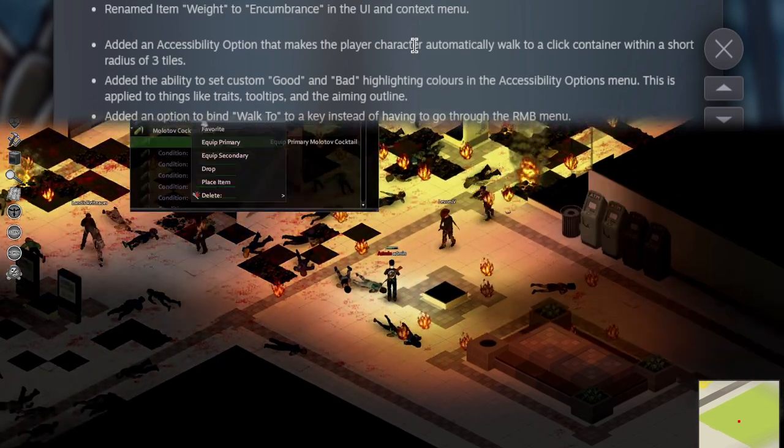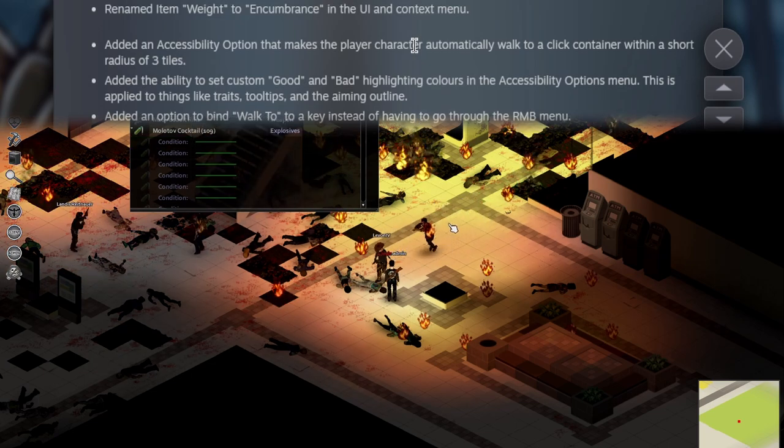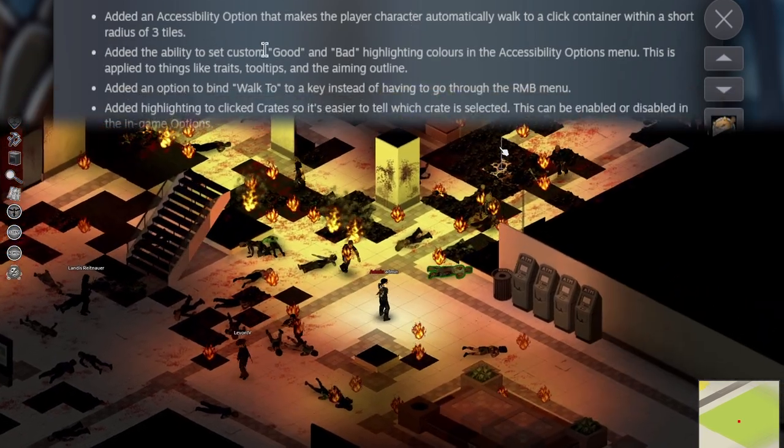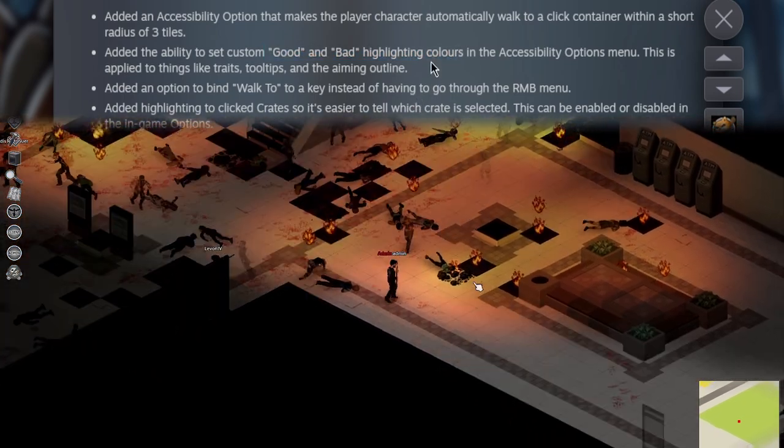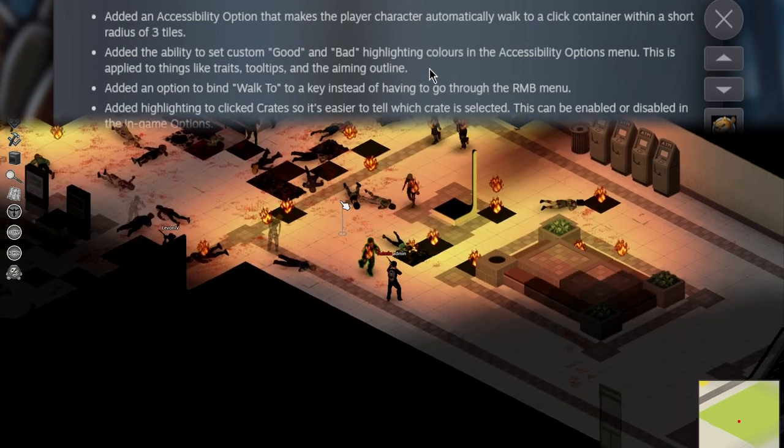That's my favorite part about this game — it is a sandbox and you can play it however you want. And now that I have the option to set custom good and bad highlighting colors, everything's going to be blue. I'm making everything blue. I don't care about my game literacy.